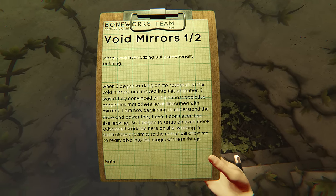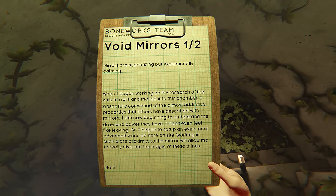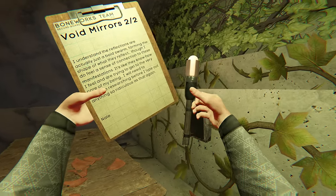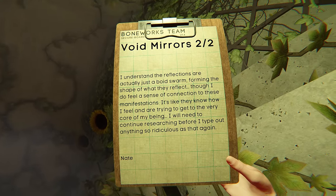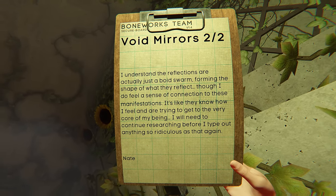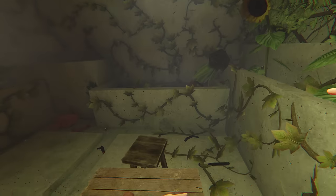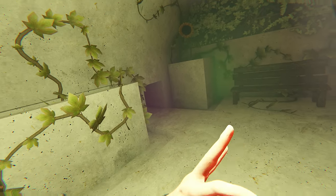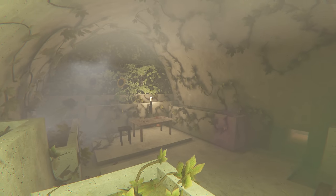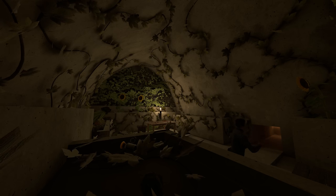Nate, in his musings, shared his research and fascination with void mirrors. The first notepad entry revealed his initial skepticism about the mesmerizing allure attributed to mirrors, but acknowledged their calming effect. Intrigued by their potential, Nate decided to set up an advanced work lab nearby to explore the magical properties further. The second notepad entry delved deeper into Nate's understanding of the void mirrors — he recognized that the reflections were a manifestation of a swarm of void particles mimicking the shapes they reflected. Nate also confessed to a feeling of profound connection to these manifestations, as they were attempting to delve into the depths of his very being. However, he acknowledges the need for further research before delving into such profound claims. Immersed in the enigmatic depths of Mirror, I marveled at the interplay between illusions and reality, as well as the team's dedication to pushing the boundaries of perception. Each step brought me new revelations and contemplation, solidifying my appreciation of the ingenuity and innovation of the Boneworks team.